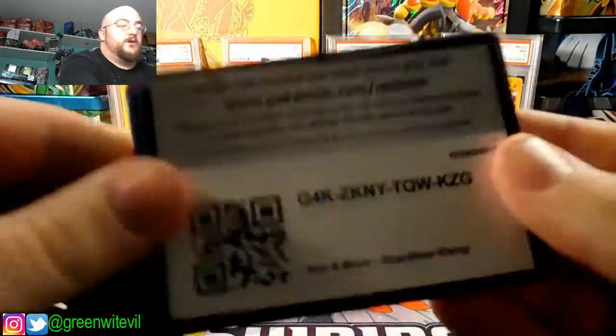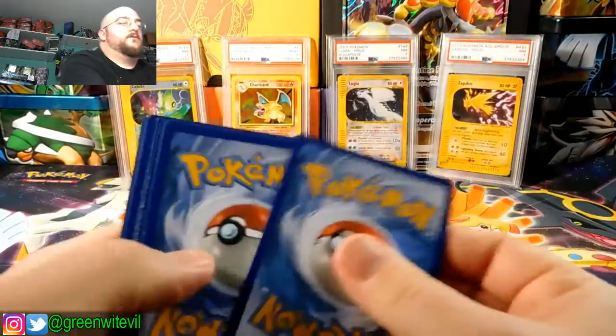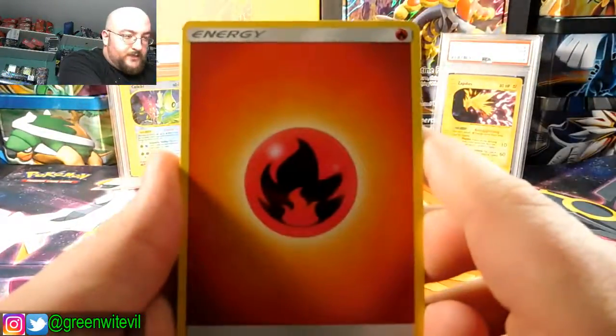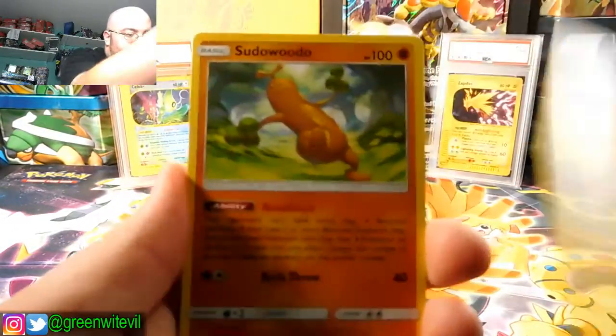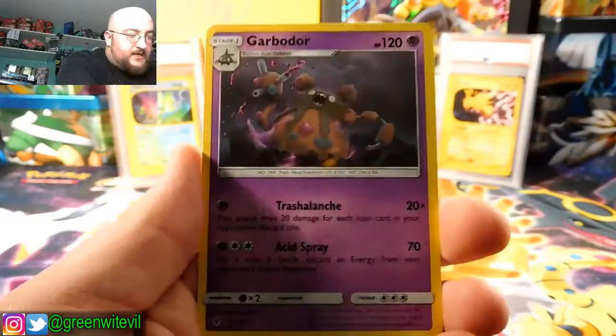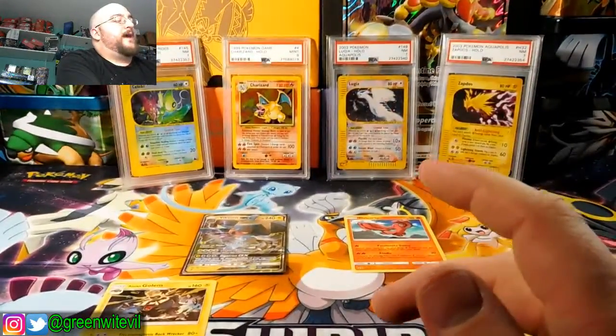Another pack here. Code card for you guys. Hopefully we don't hit any more Oricorios the rest of this opening because I don't like them. Fire Energy, Max Potion, Graveler, Sudowoodo, Castform, Tentacool, Clefairy, Litwick, Gligar, Reverse Patchrat, and a Garbodor Regular Rare. Three packs left.